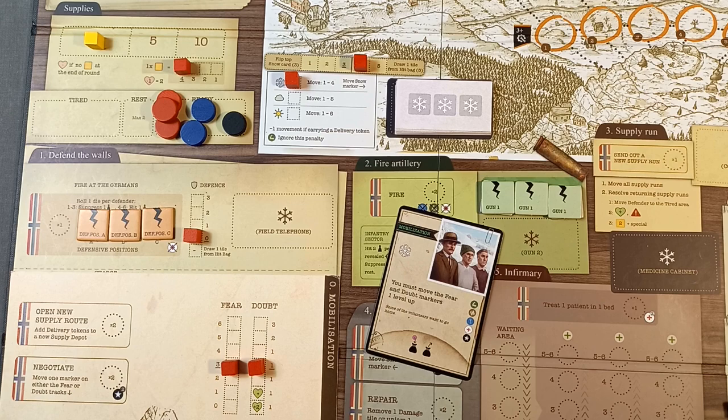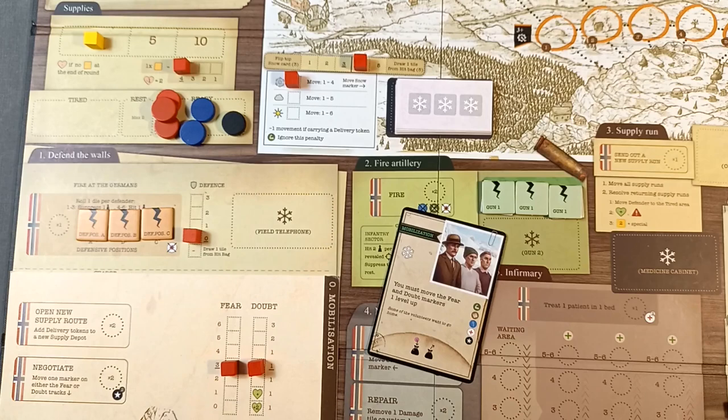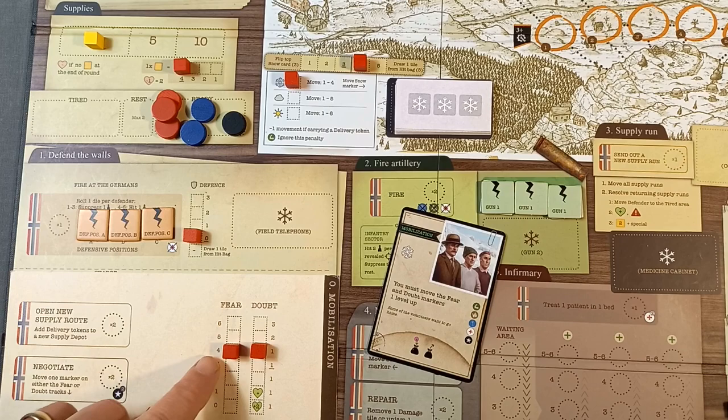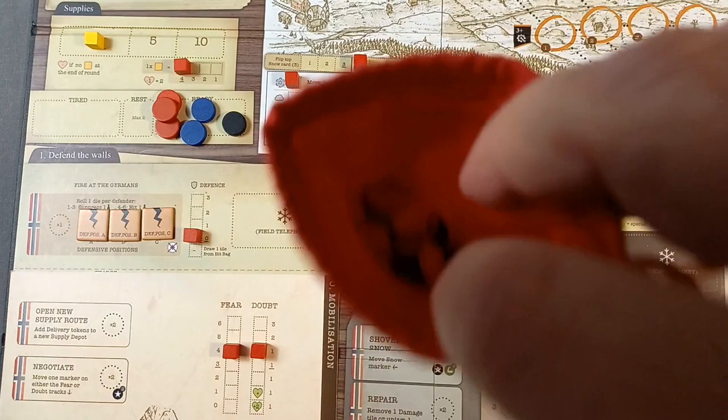We now move the fear and doubt markers one level up. At the end of the third turn a coup happens, and the number on the fear track will determine how many defenders we remove from our bag — which isn't good, so we need to get that down. The doubt track tells us how many doubt counters to add — at the moment it's one. Four defenders will be removed, and we add one doubt token to the bag.